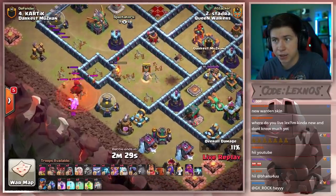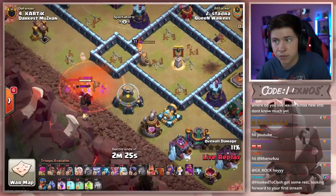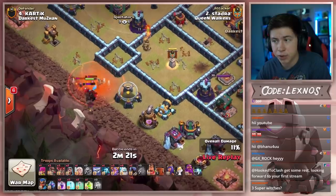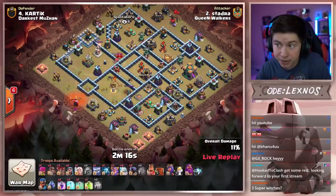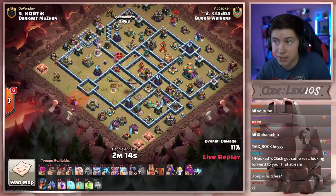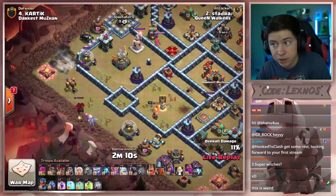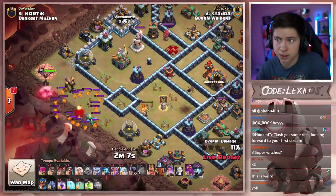Baby dragon on the lava dog. Headhunters are coming over to fight the baby dragon, but inside the poison they die pretty quickly. But now we don't have the poison to deal with those lava pups. We've wasted quite a bit of time. He's only down to two minutes and fifteen seconds to go. Drops a wall breaker from nine. Baby dragon's still working on that lava dog. Finally, after about three or four business days, it goes down.